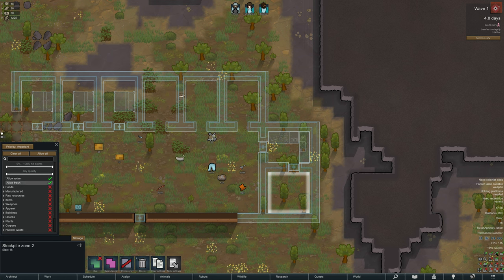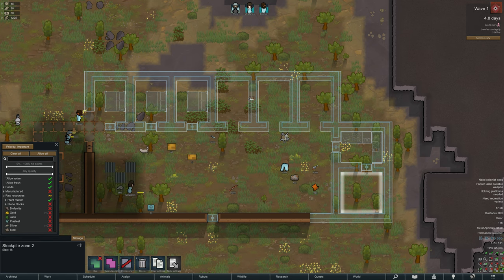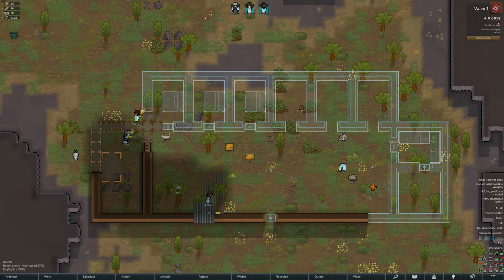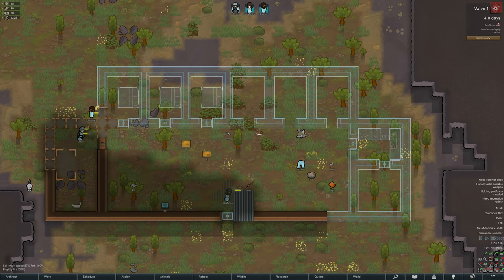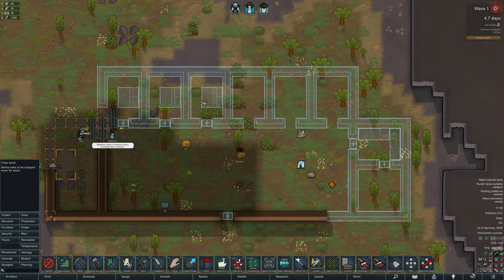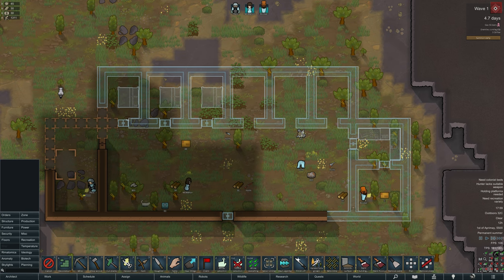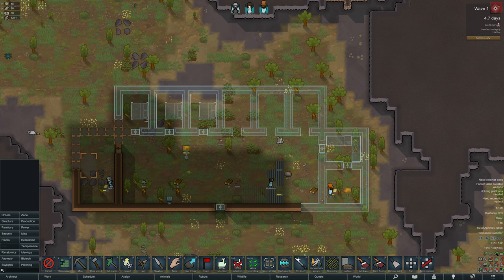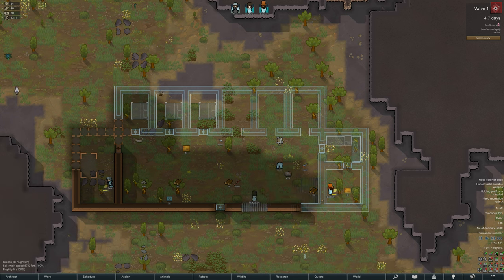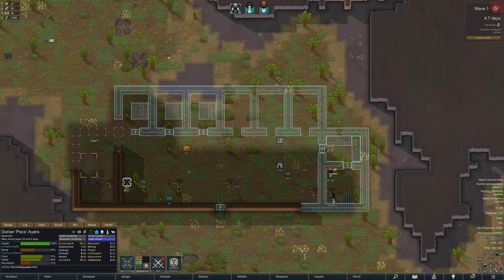Ideology is the same. The anomaly settings are the same, though I've changed it - instead of having that plinth building we had to keep researching, I've done the other option. Instead of a solid object we research, we get waves of anomaly mobs we have to fight and research as we move forward. Sounds a bit more exciting. There are some screechers that are very painful to play against because they keep stealing your colonists and making them go insane, but we'll get around to that.